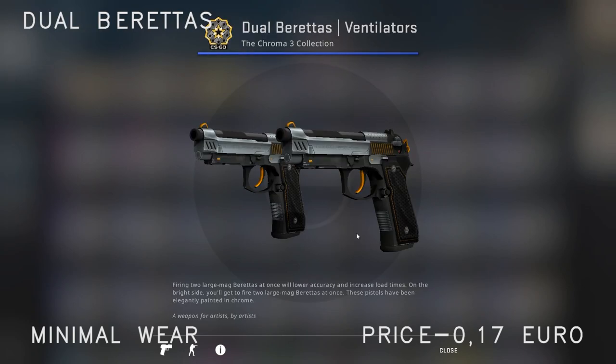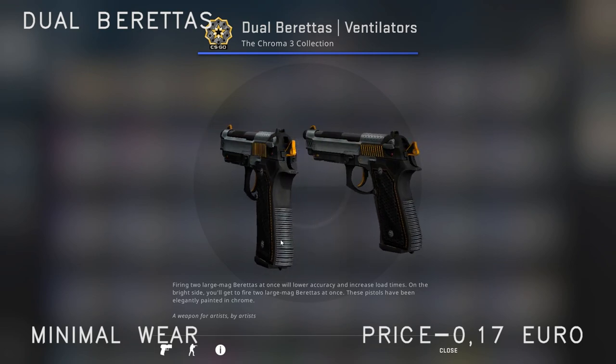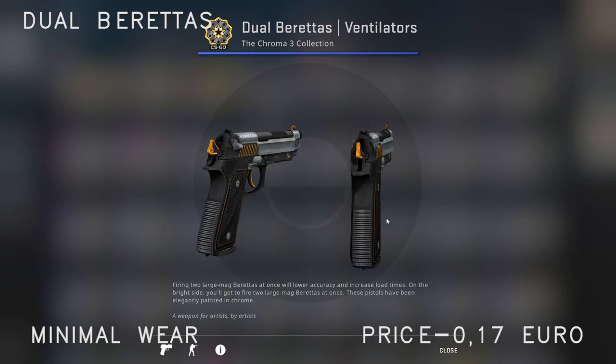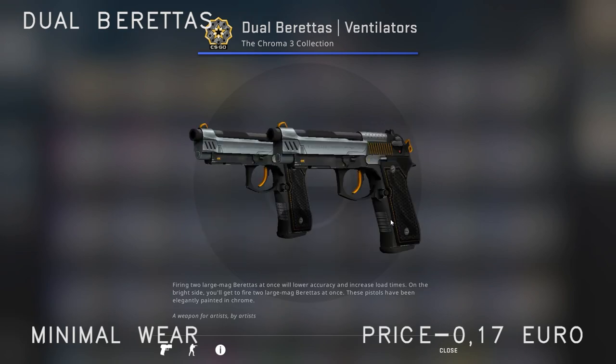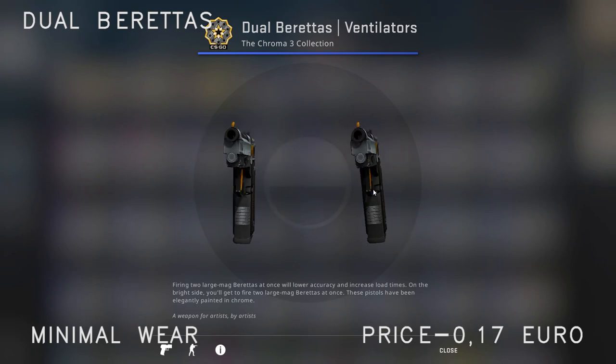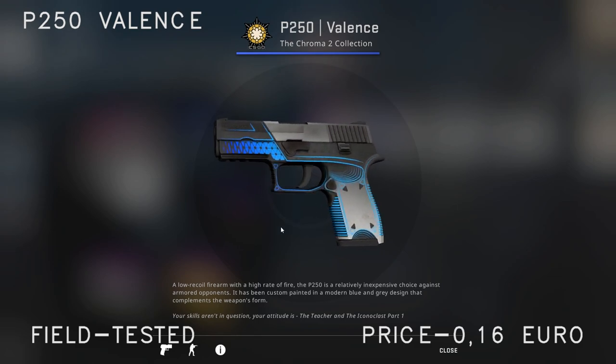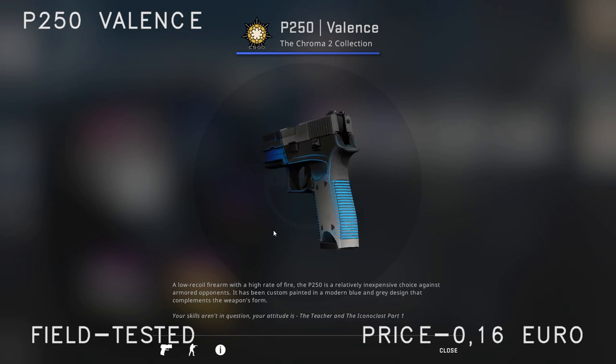For the Dual Berettas I've chosen the Ventilators. I think these offer quite a bit of value for the price — they look quite good and the price is as low as 0.17 euro for the minimal wear ones. For the P250 I've chosen the P250 Valens field tested. I've always thought this skin is quite underrated — it's a good looking skin, especially for its price.